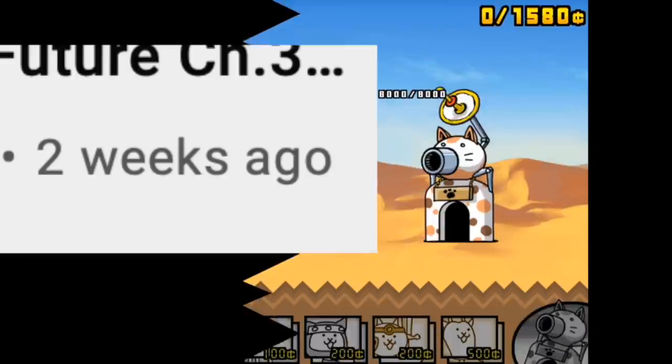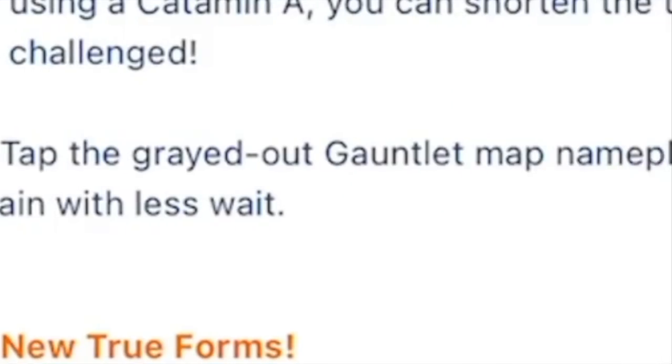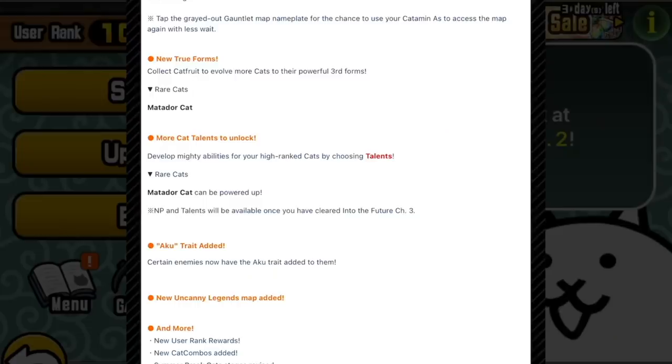Let's do some horror. I don't know why it's taken a really long time — it's baffling. But being able to use Katamins sounds exciting, because it's connecting little bits of the game together, making them more interdependent and layered. Tap the greyed out Gauntlet map nameplate for the chance to use your Katamins to access the map again with less wait. I like that — a new use of things.